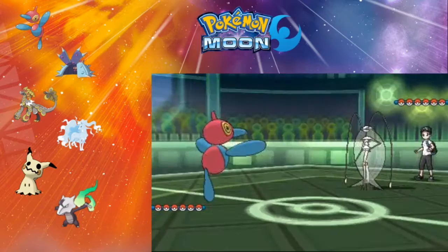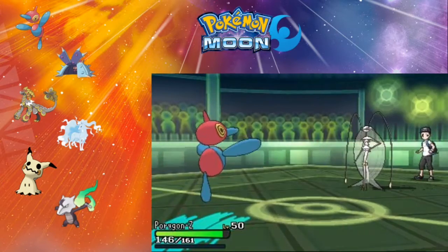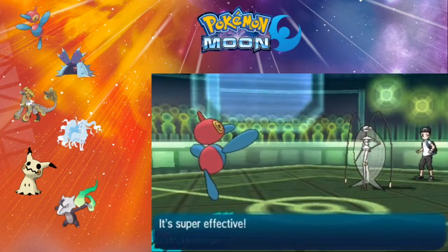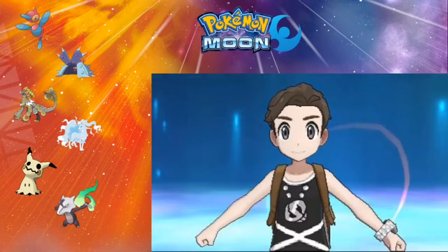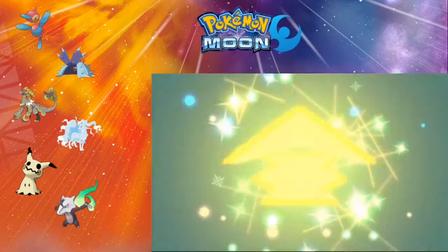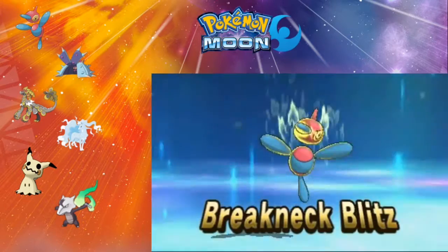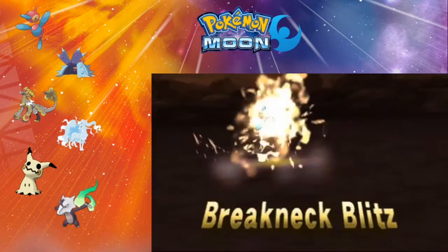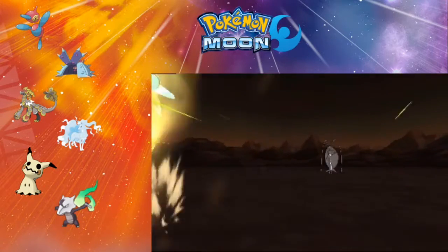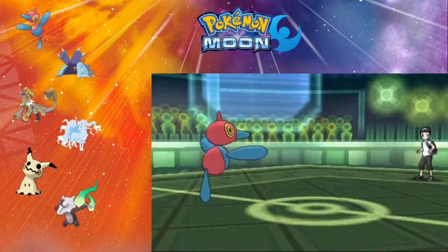Kommo-o has higher base stats than the Ultra Beasts, but I don't think he's near as good. He's going to lead with Pheromosa. Looking at this damage, I don't think they're EV trained or anything — because my Porygon-Z definitely should not have been able to live that. But I'm going to wipe the floor with the Hyper Beam Z-Move Breakneck Blitz, and its HP dropped pretty fast.